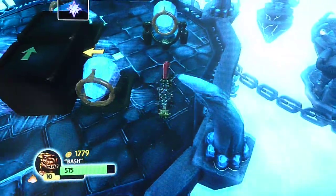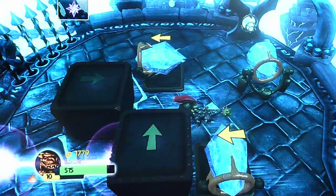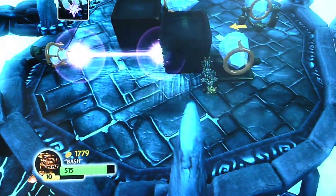Hello, welcome to Skylands. This is how to do the puzzle section on the Quicksilver Vault, so you can unlock the gate to get to Magic Element.